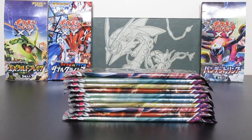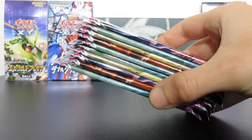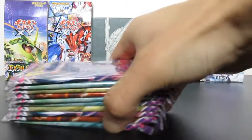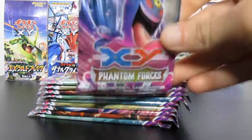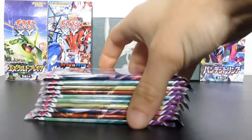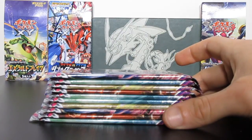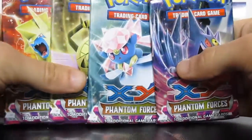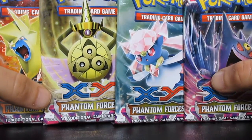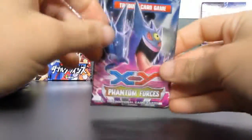Hey, what's up everybody, this is Mega Poketime. This is 10 X and Y Phantom Forces packs and I got them at an excellent price. I live in New Zealand so I got these packs for four dollars each New Zealand, which is about $2.60 US. I bought these for like $2.60 a booster pack — excellent. It's a little game shop close to where I live and they couldn't get any of these packs sold, so they were forced to reduce the price. Good for me. While I await some stuff I ordered from eBay, we can open these packs. I've got all four artworks, so let's get into it — we'll start off with Mega Gengar.